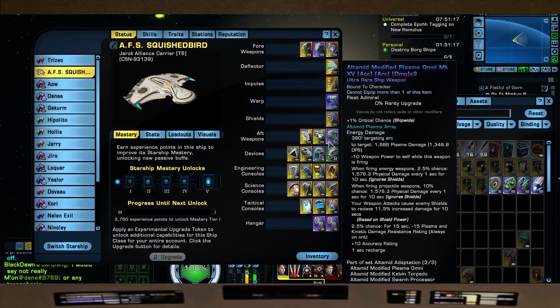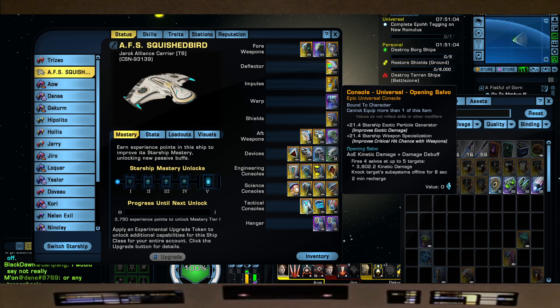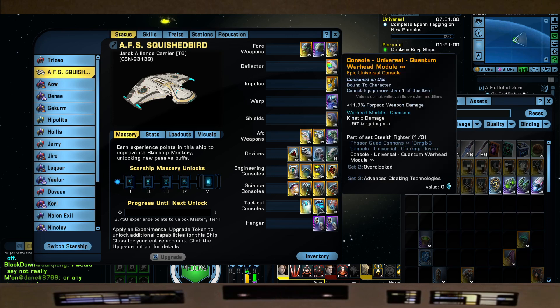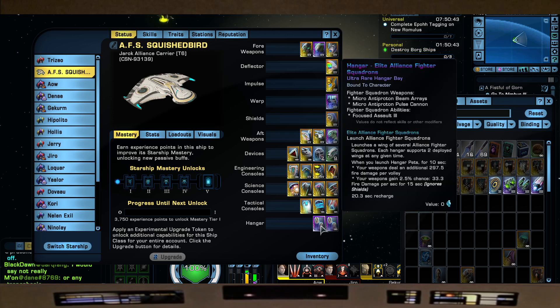My thought is we're going to be sort of hanging back a little bit while the pets do their thing, while we support. Going with the theme, we're going to use Opening Salvo to take down the shields from the Tier 6 Titan. The Quantum Warhead Module, which also gives us plus torpedo damage. And the Tricobalt Tear Launcher — plus 19% mine and torpedo damage with some shield pen. Of course, we are going to use the Hangar Pets that come with this ship, which are the Elite Alliance Fighter Squadron. They have Micro Antiproton Beam Arrays, Micro Antiproton Pulse Cannons, and Focus Assault 3, which recently got a buff. We've got two hangars of those.